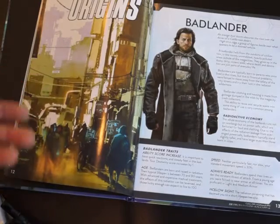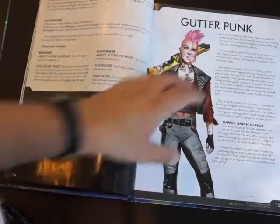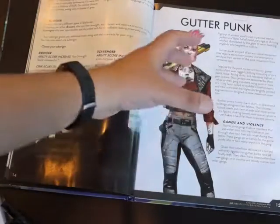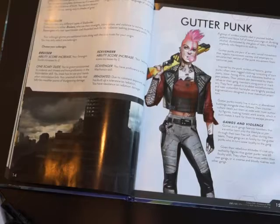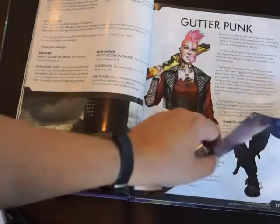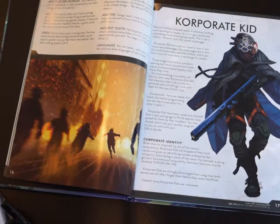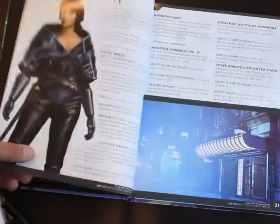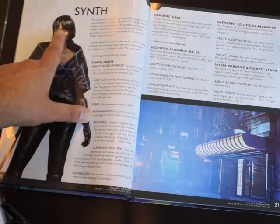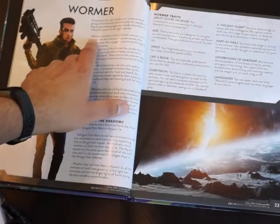So the first bit is origins. There are a number of different origins available. You've got Badlanders — people who live outside the cities in extreme pollution. Gotterpunks, who are kind of aimless youths clad in painted leather jackets with faces full of metal piercings, going back to the punk era in their approach — a bit off the grid. Corporate kids are the exact opposite — people who have been brought up by the corporation. Then Regular Joe. Then you've got Synth, people who are manufactured — effectively robotic life forms with biological bits to them as well. Then Wormers, who are off-world people born in off-world colonies. Those are the origins available.